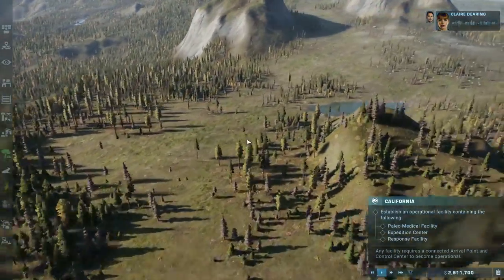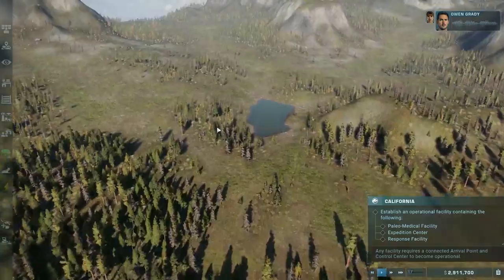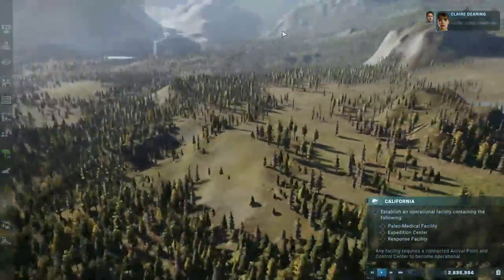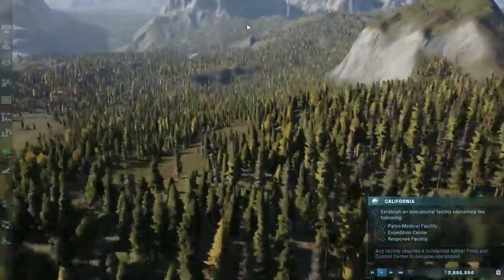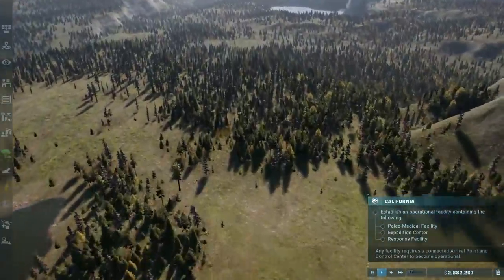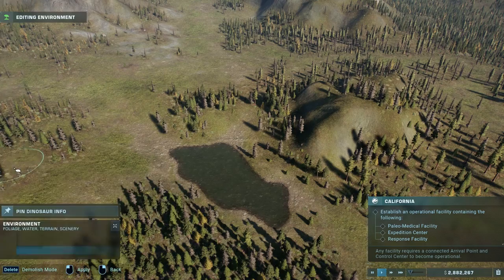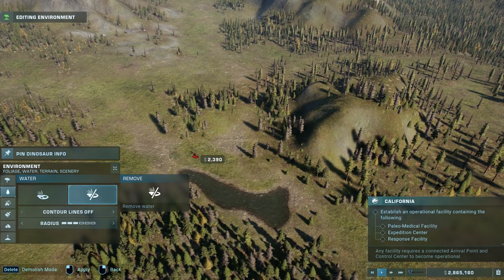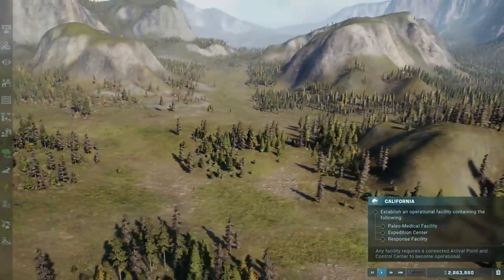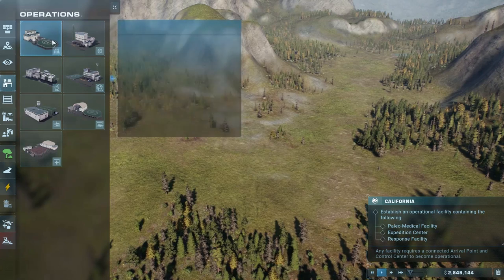We need to get an operational facility containing the paleo-medical expedition and a response facility. There was a bit of weird feedback from the mountain when we were loading into the map — a bit of a flicker. Look at that waterfall over there. I'm noticing it again as we're moving around the map. There is some weird feedback going on, hopefully it dissipates. Let's get some operations up and running.